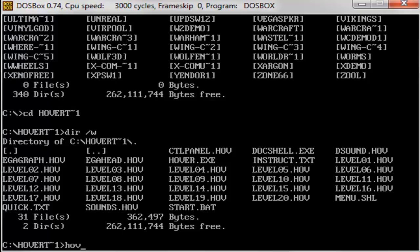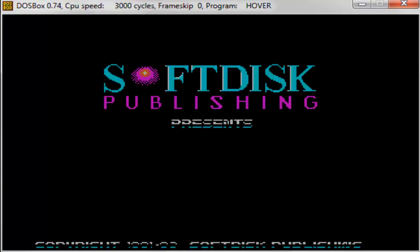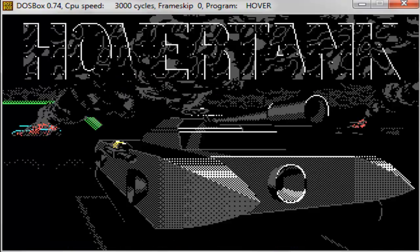This came out even before Catacomb Abyss, Wolfenstein 3D, and Doom. So this is truly one of the first original first-person shooters, developed by the same company — id Software, John Carmack of course — and Softdisk Publishing, which also made Catacomb 3D.